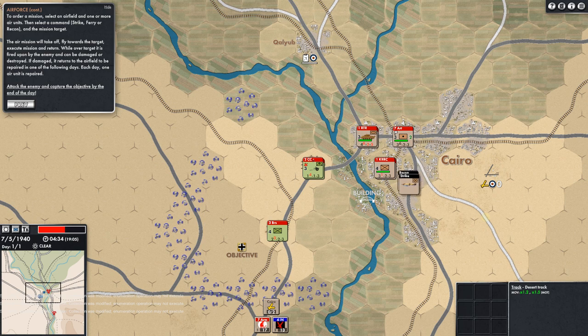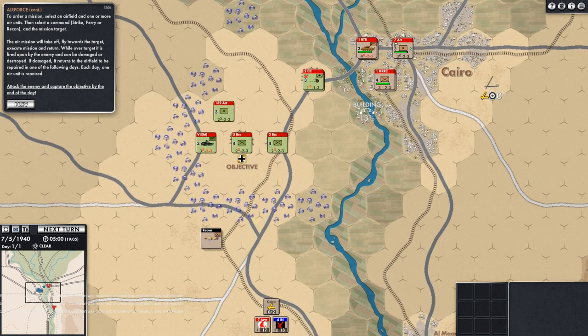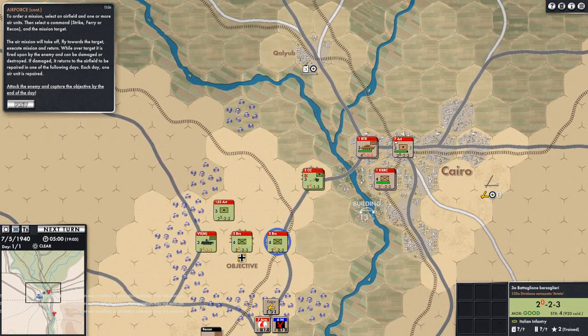We're running — look at that recon going out. We did a strike there — you can see the bombs dropping in the sand. Back they go, and they do a little recon there. Our recon plane is still down because it's doing a lot of recon. We've uncovered quite a few more Italians here. We're building — you can see the bridge here at 13% complete. Right now it's impassable. It's now 0500 hours — the prep stage was the first 30 minutes, and now it goes hourly.